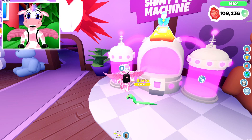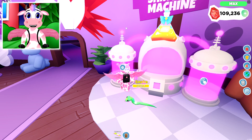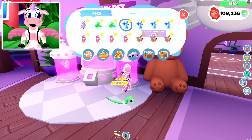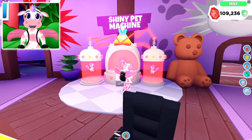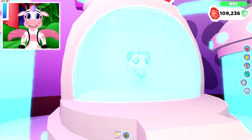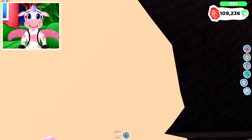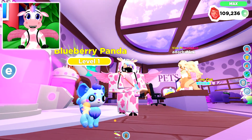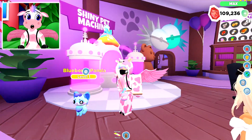Now let's go ahead and do our next pet, which is the Ultra Rare Blueberry Panda! I'm so glad I was able to get four of these too, because that Blueberry Panda is so adorable! Let's go ahead and make him into a Shiny real quick! I love his little fur on the front of his chest! And there we go — now we have a Shiny Blueberry Panda! Look at him shake his tail — oh my gosh, it's so cute!